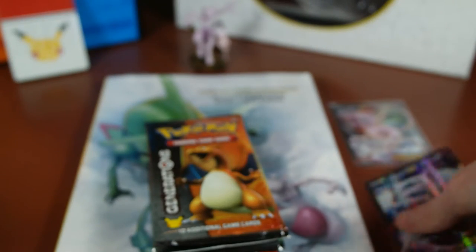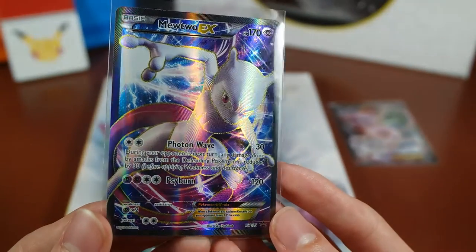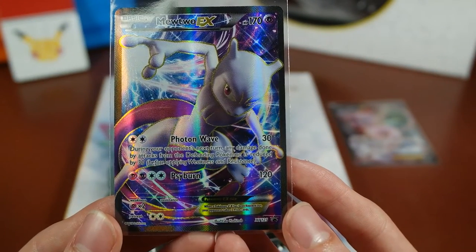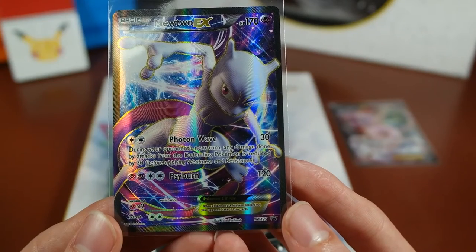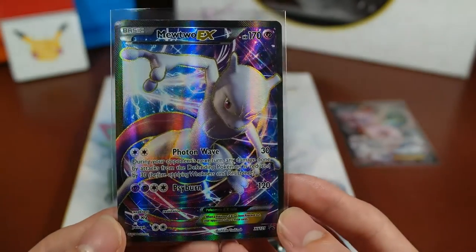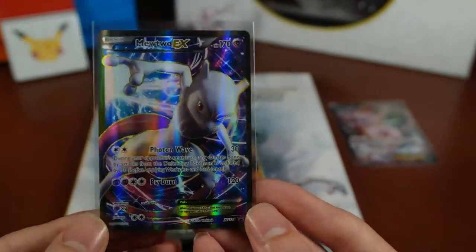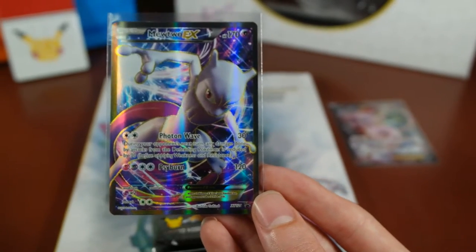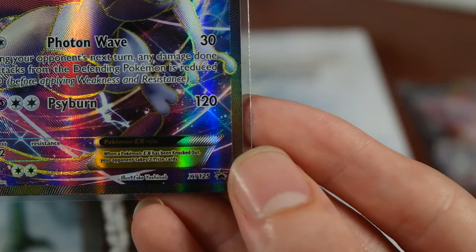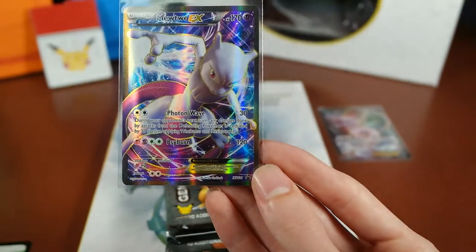I'll show you guys the promos now. It is the Photon Wave Mewtwo — during your opponent's next turn, any damage done by attacks from the defending Pokemon is reduced by 30. And then the Psyburn. So we didn't get the good one. I don't think it's that bad of a card. It is XY125 Promo.